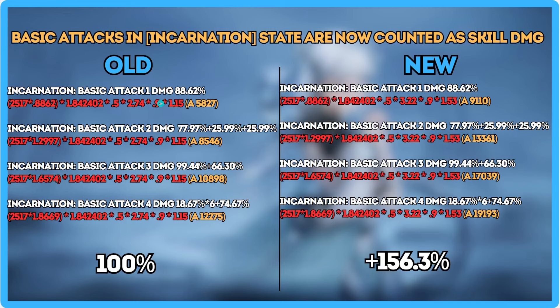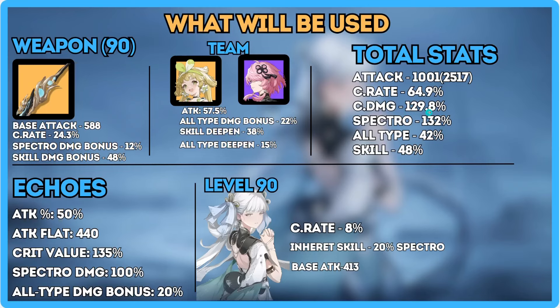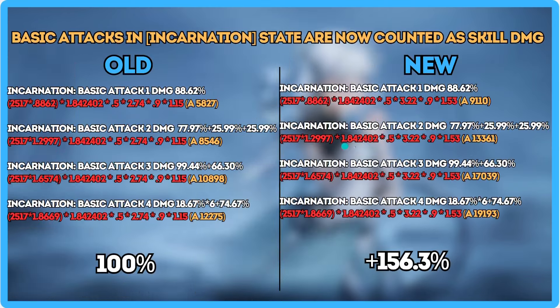Every enemy in the game has 10% resistance to all elements, so we multiply by 0.9. Then deepens go at the end — times Verena's 1.15. For the new version, we also need to add the 48% to the damage bonus since this is now counted as a skill, plus Tauchi's 38% deepened. To calculate a crit hit specifically, instead of multiplying by your crit multiplier, you multiply by your crit damage — replacing that number with 2.298.